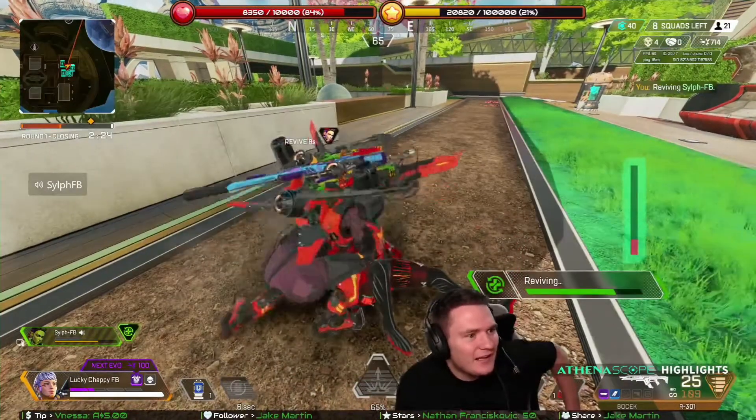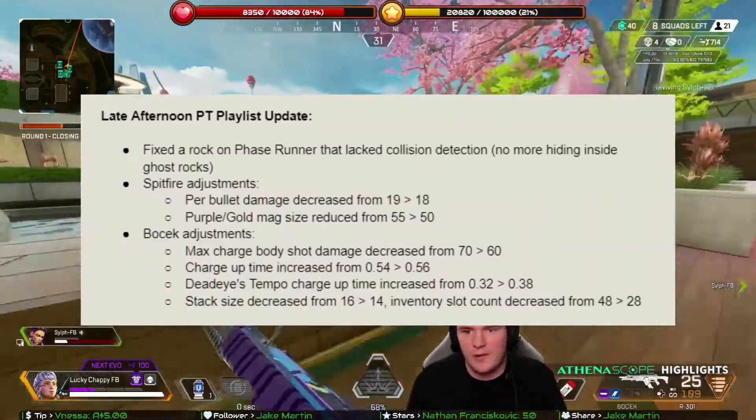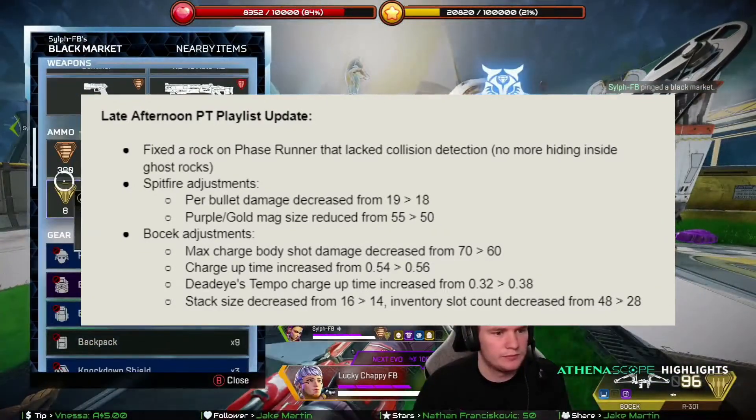Now moving on to the more important stuff. The Spitfire and the Bocek have both been nerfed. The Spitfire's per-bullet damage has been decreased from 19 to 18. The purple and gold mag size has been reduced from 55 to 50.